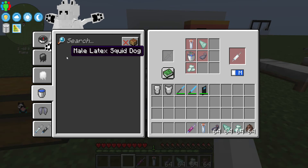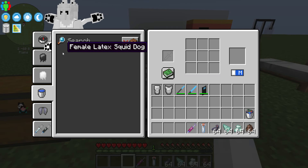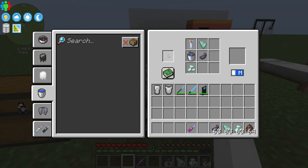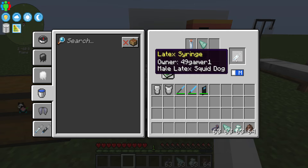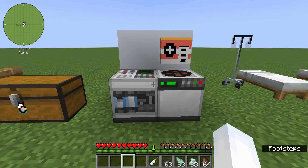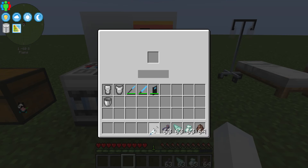Upon selecting the latex beast you want — I forgot the salmon — you select which one you want, either through the infuser or by manually crafting it. You'll need the blood syringe from before. You want to grab the syringe itself and put it in here. But something isn't right — it's not purified yet. There's a second thing you need to do: purify it using this machine. Upon right-clicking it and putting it in, you then need to wait for it to purify.